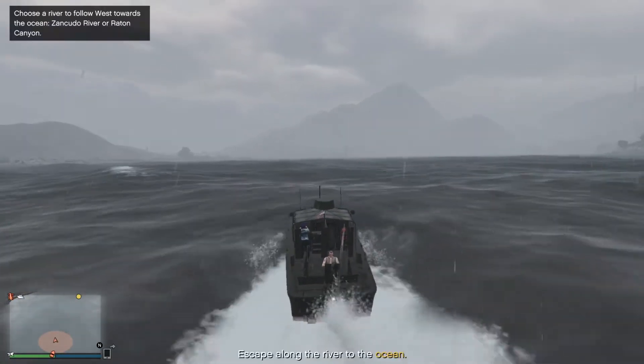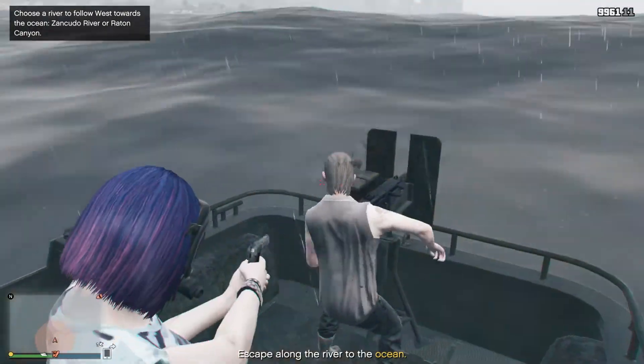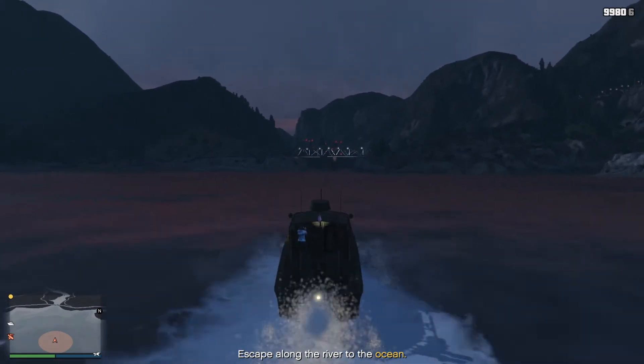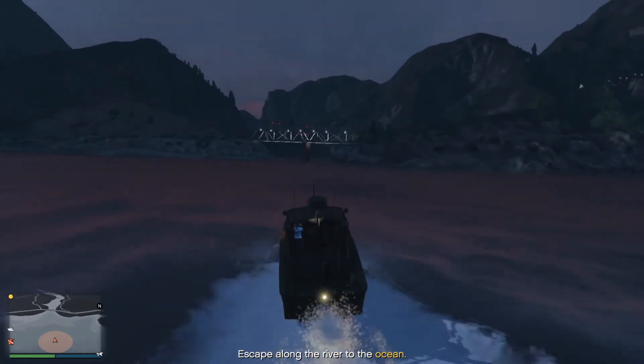Once you have hijacked it, the text at the bottom will change to 'escape along the river to the ocean'. When it says that, you can get out of the driver's seat and eliminate the gunman in the back. From here you will be taking a river to the ocean. It does not matter too much which river you select, but I have found the Radon Canyon is faster and offers more cover.